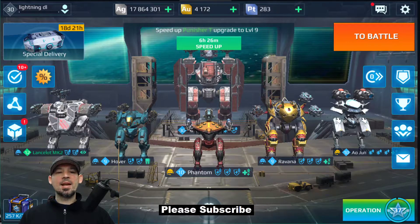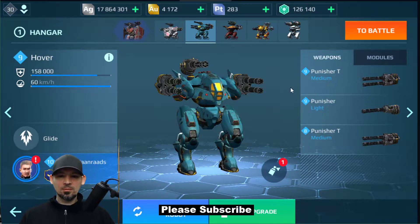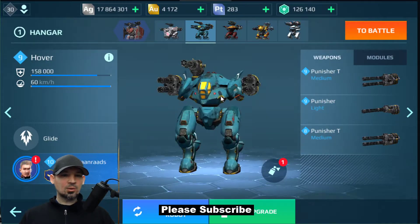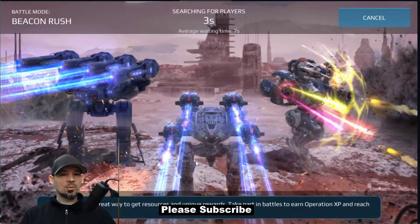Hey, what's up everyone, Danny Lightning back with another War Robots video. Today I've got the Hover and I'm trying something different — I don't think I've ever played this build on it before. Unfortunately these are a little lower level than I'd like, but it seems like a pretty cool build. I don't have two Scourges and a Spark available right now, they're on other things, so I've decided to try this. We've got a skirmish available, so I'll play one regular battle, do the skirmish, then one more regular battle.